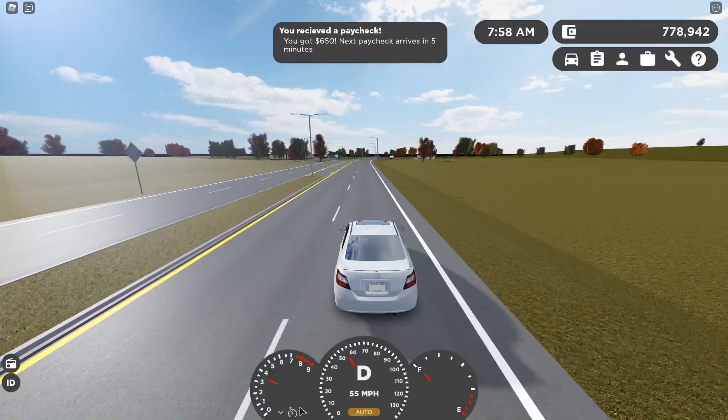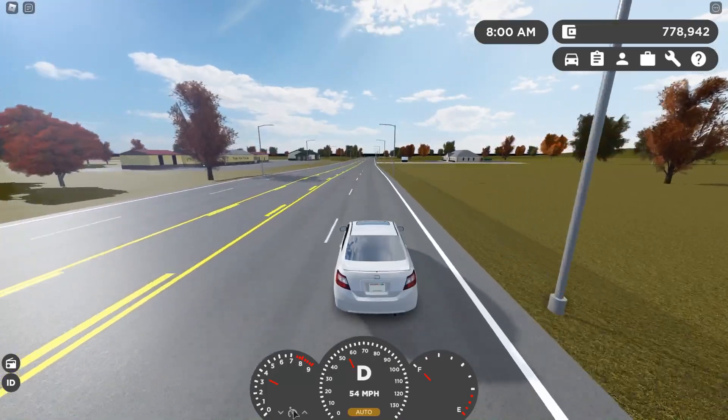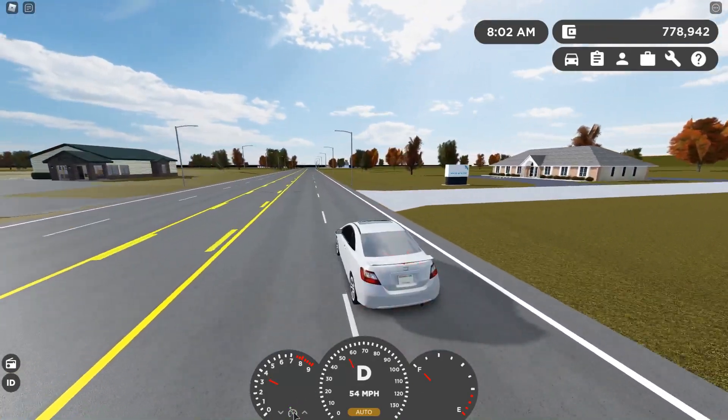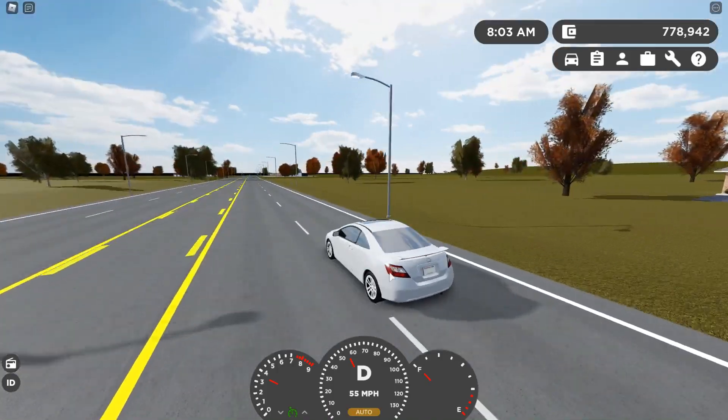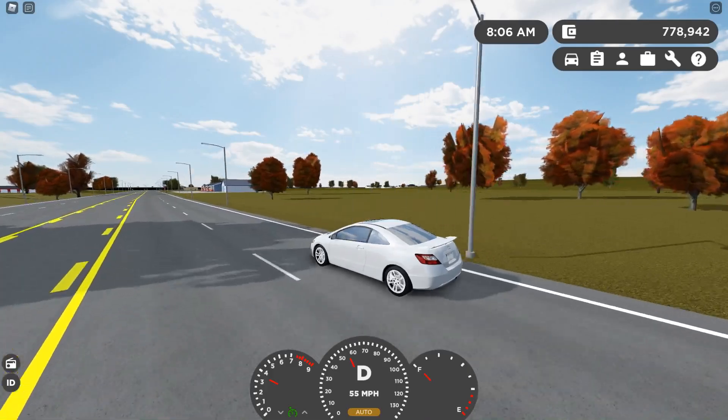That's my job because you get a $650 paycheck, which is pretty sweet. Let's get to exactly 55. Okay, there we go — exactly 55. 55 is the most efficient speed for farming money.